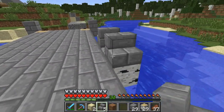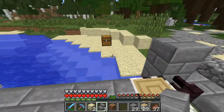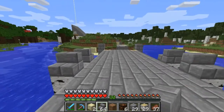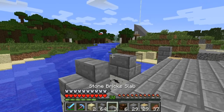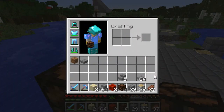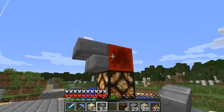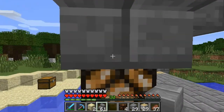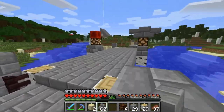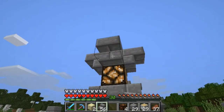Now that we have that done we can put some stairs on either side like so. We don't have the half slabs yet - let's grab all those so we have them for sure. We need a half slab right here and here, and on top of that a redstone lamp with a redstone block on either side of it. These kind of tie in with how our lamps look. There has to be one on that side too - like so. On top of that there will be a half slab, but we'll get to that later.